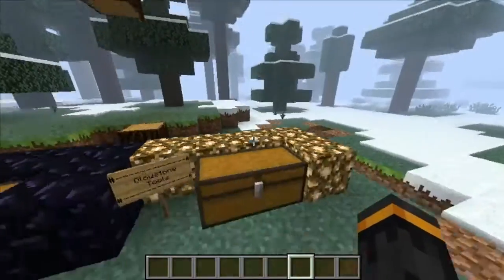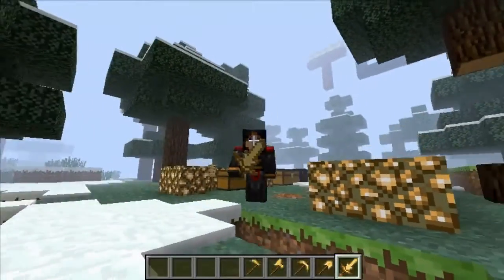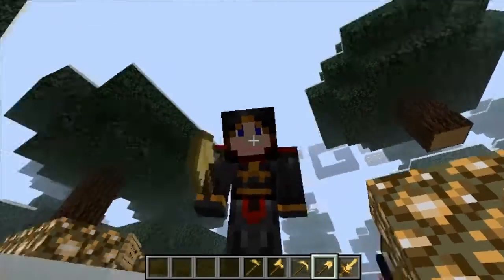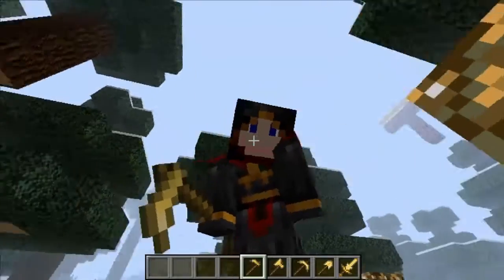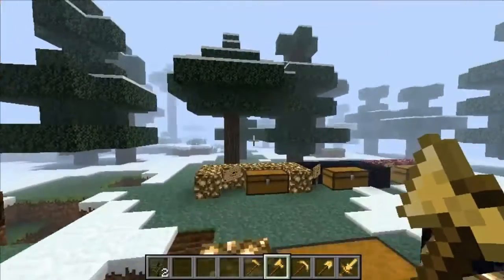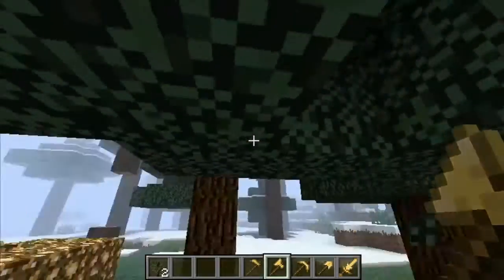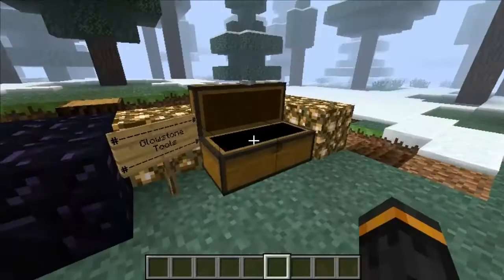Finally we have the glowstone tools. Look at this sword - I love that sword, it just looks amazing. I'm thinking of redoing my default texture pack just for that, making the diamond sword look like that, because it just looks amazing. Then the shovel doesn't look too bad, pickaxe is a normal pickaxe, axe, and hoe. That was the glowstone tools.